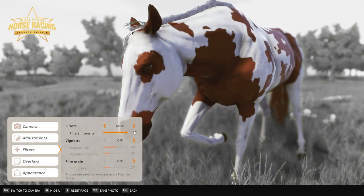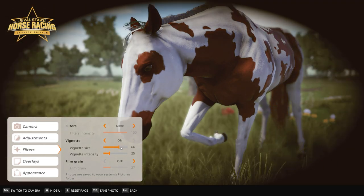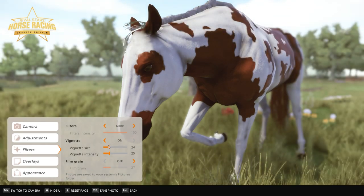Masking - that's cool. You can have him there, and then none. On your vignette, you can pick your focal point but I'm not going to do that now. And your film grain - it gives it like a little filmy, grainy thing. I've never used that.